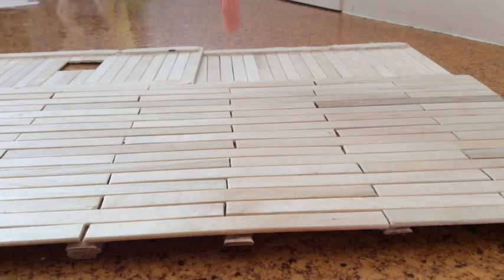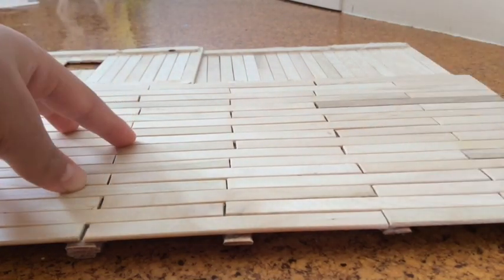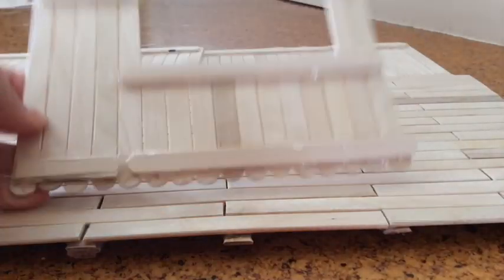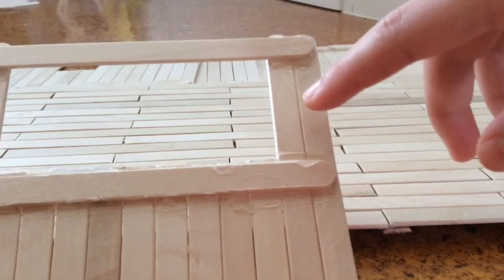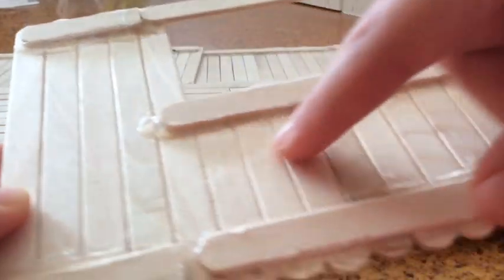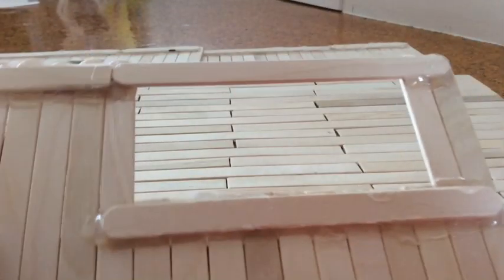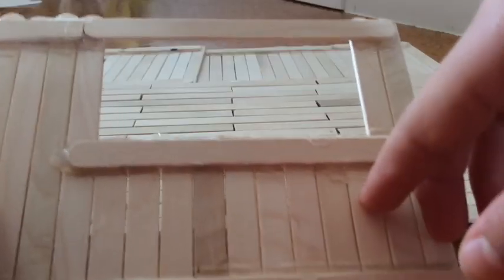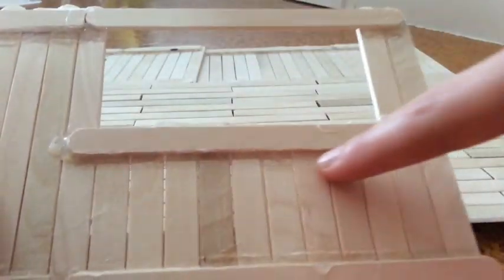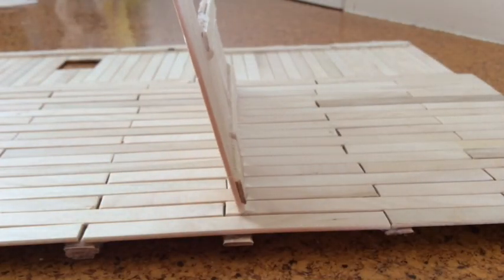Our next step is to make a wall that splits the two stalls. I have finished making it. It should look like this — 16 purple sticks here, then cut a little window about four-point-five centimeters long, and nine purple sticks here. This one goes here.